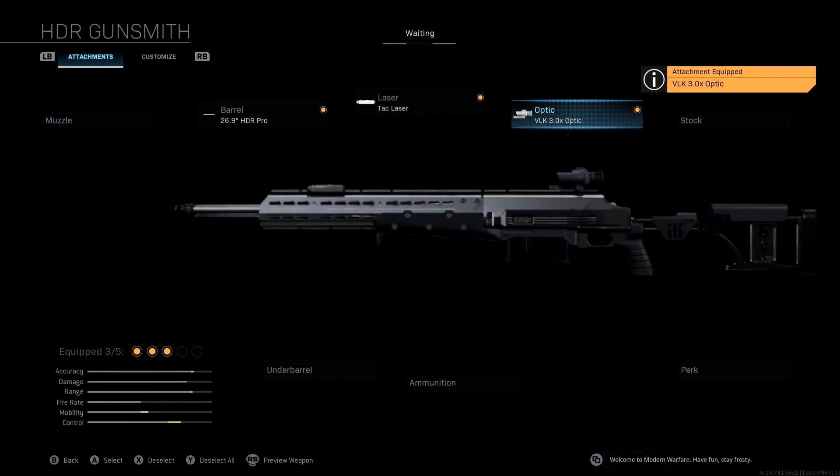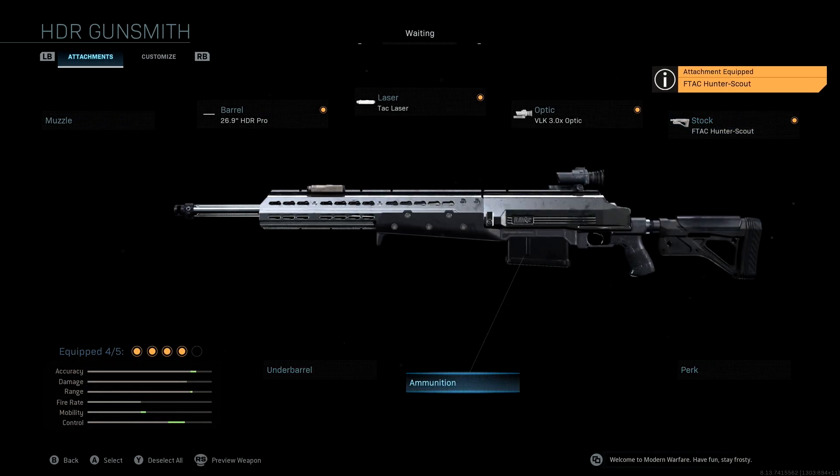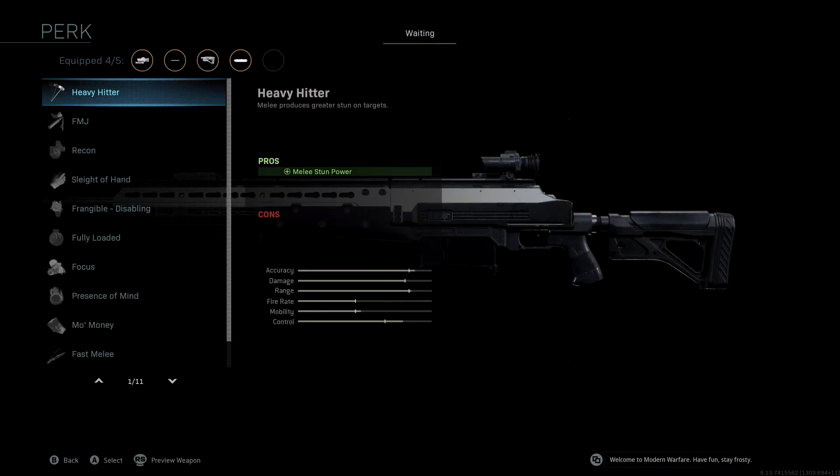The stock we're using is the FTAC Hunter Scout. With this we get aiming stability, giving us a boost to accuracy and control. We do lose a tiny bit of mobility here, which isn't a big deal, but it's a really good attachment to have. We're not going to be using an underbarrel — the only option there is the bipod — and we're not going to be using any extra ammunition.